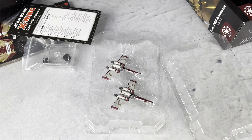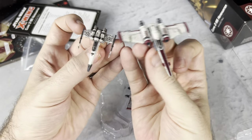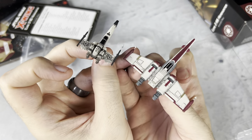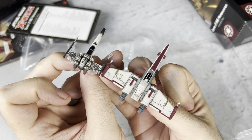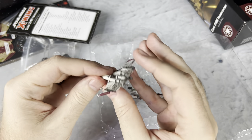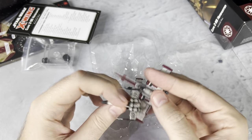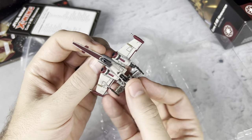I'm going to go ahead and do the comparison now. So this is the original Z95 that we had for X-Wing right here. This is massively different in size — I've got them right next to each other. You can see, like, a huge, huge difference. It's like this guy's saying 'don't you talk to my son ever again.' I'm going to put it right on top — it's completely dwarfed by the other one.